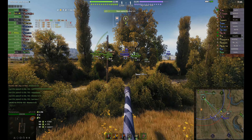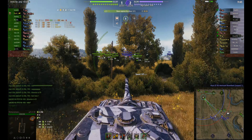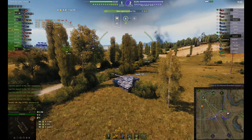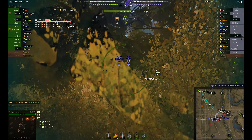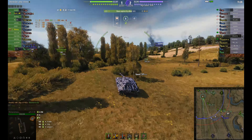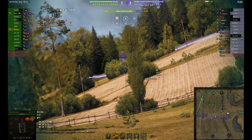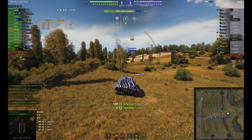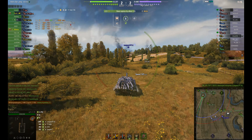They've got a tank on cap, and of course this is a counter, so the cap timer is much longer. WhatIsPoo is looking around asking why he's got two big TDs well behind him. A Leopard PTA goes into a bush thinking he's unspotted. Unfortunately not taken out straight away, but luckily WhatIsPoo is not spotted.